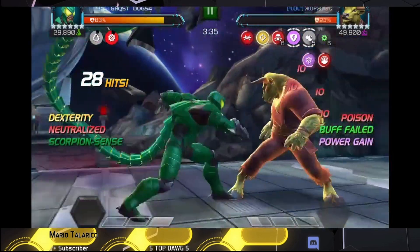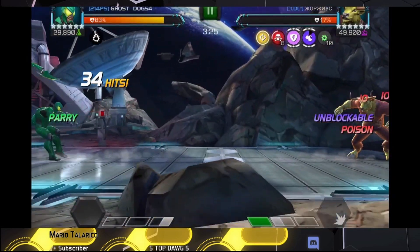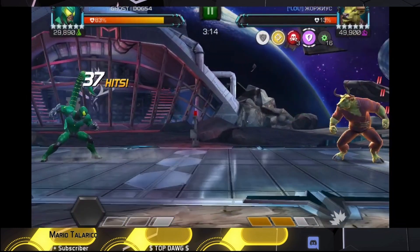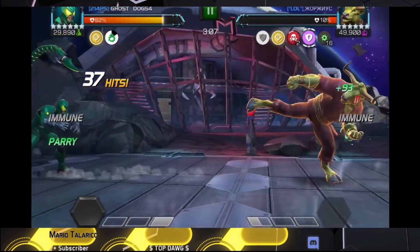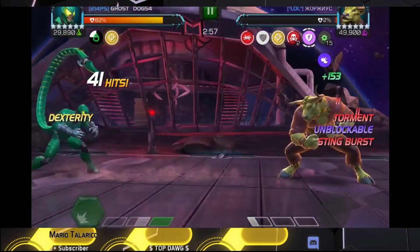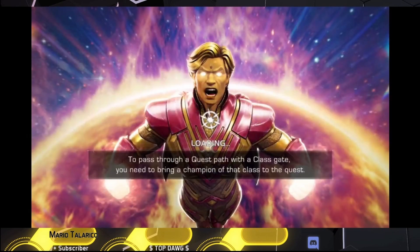I hit him with a special one as he was doing his heavy, getting another knockdown. He threw his special one and I got the fight somewhat under control, but I threw a special while he had missing charges building up, making him unblockable. I intercepted him with a quick medium, then he threw a heavy and then an unblockable special two — 18 missing charges and they never went away. He was immune to parry, so I hit him with a heavy after his heavy, he threw a special one, I threw a two-hit combo, and with a little bit of health left I took the fight out.